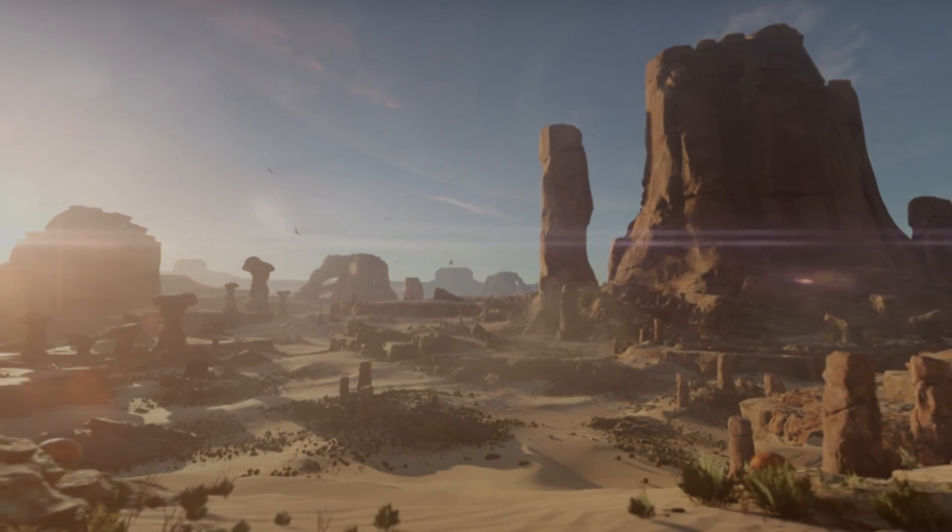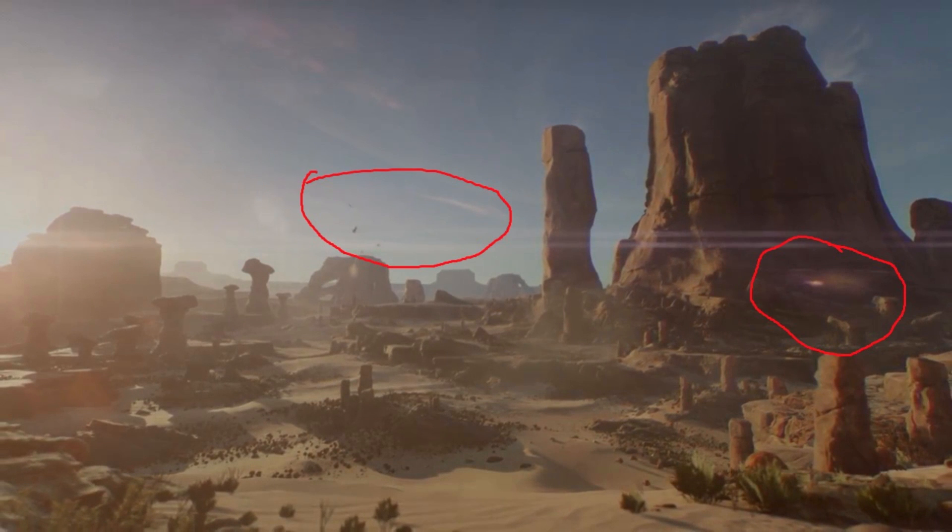The trailer opens with this scene: a barren rocky desert with organic life forms flying overhead. What seems to be some kind of scanner is overlaying the screen, and a pink glowing light is seen on the right, but no other detail can be seen of this.